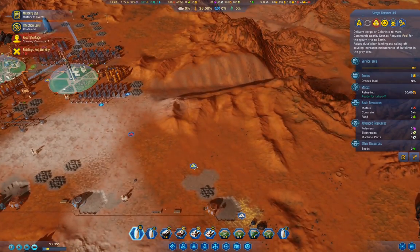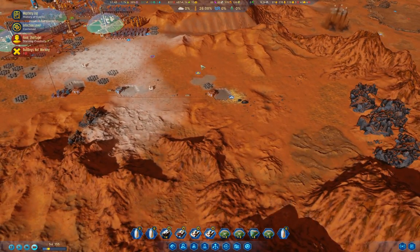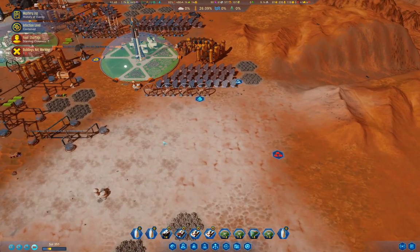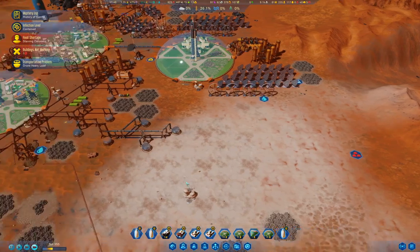So far, so good. Ultimately I'm going to end up having to put a dome over here. What I probably should do though is get shuttles online — yeah, that would probably be good.